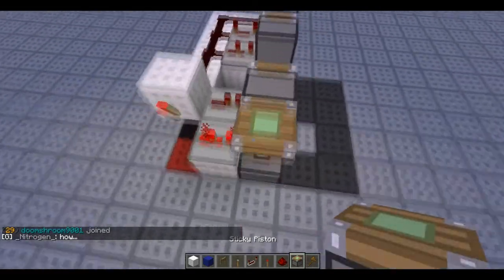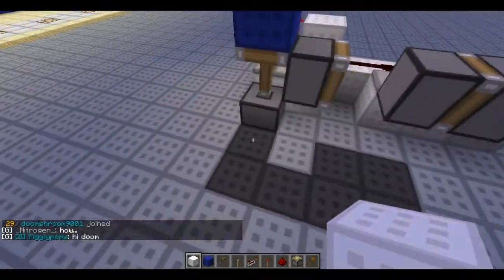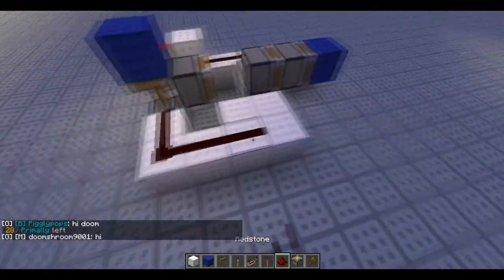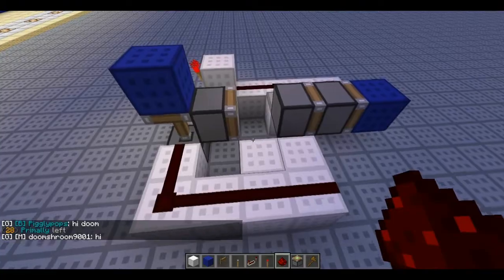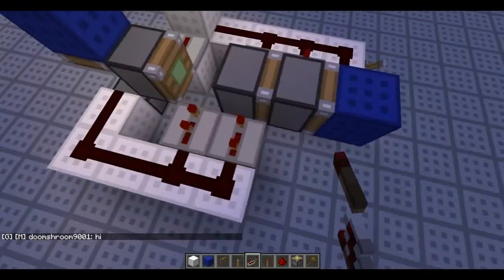Then just place a sticky piston there with a block on top. And then some blocks like this. More redstone and then the following repeaters on three ticks and on three ticks.